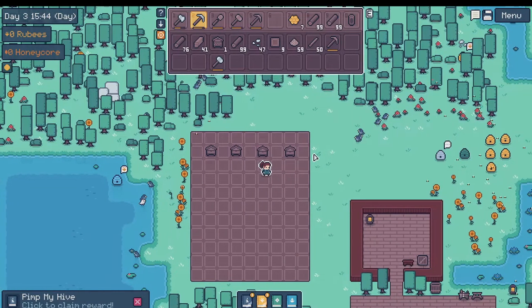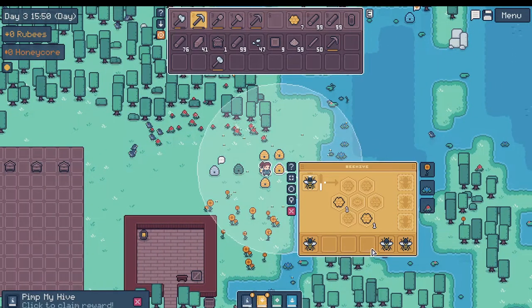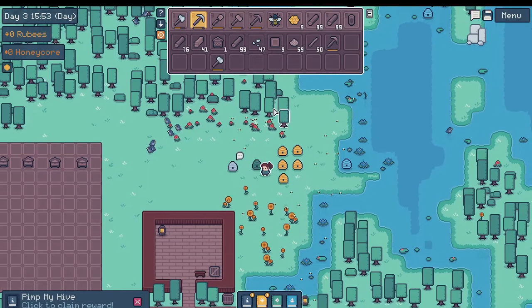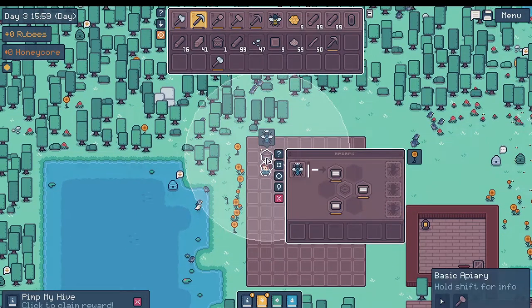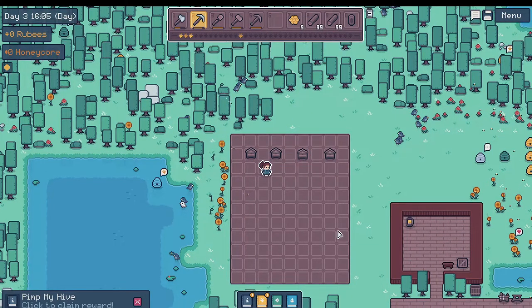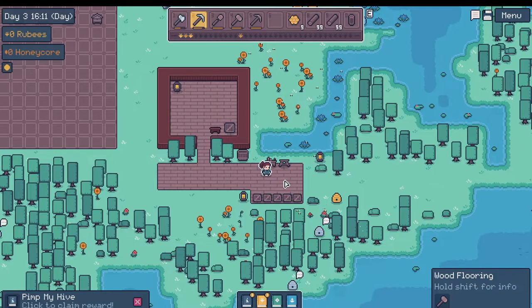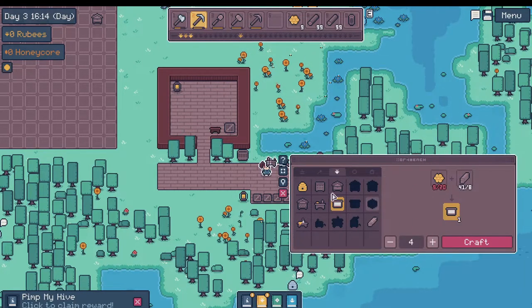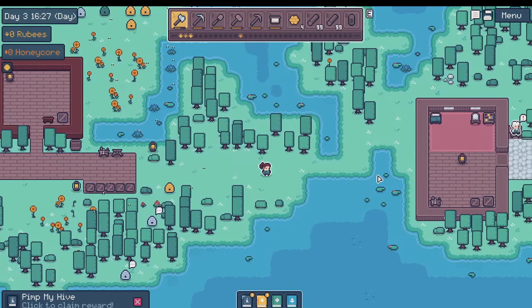Every time I hit that bar — I guess I could just pick it up, I don't have to click and drag. Grab another bee out of here. Not here — here. There you go. Make one more. We're going to need one of these and one more of those as well. Let's go walk around and see if we can find more beehives.